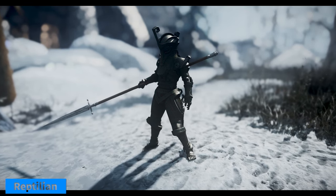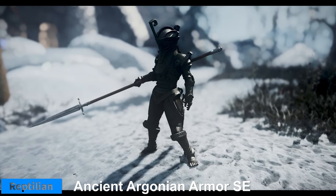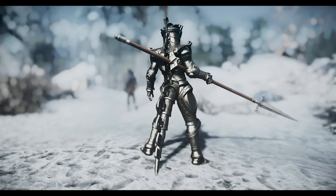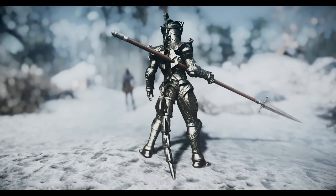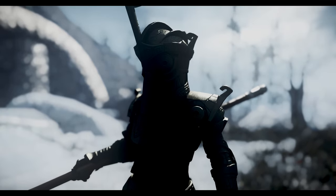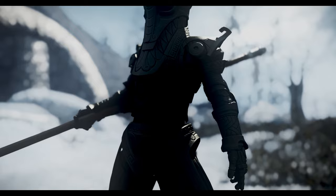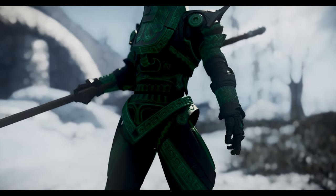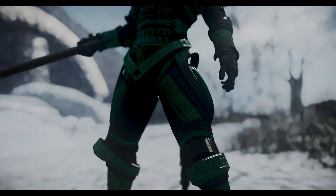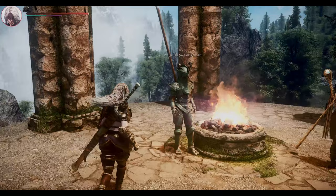Another mod that enhances the appearance of your character is Ancient Argonian Armor, which adds a new set of light armor for Argonians. The armor is based on the Ancient Argonian civilization that existed before the Hist, and has a unique and exotic look. The armor consists of several pieces, such as a helmet, chest plate, gauntlets, boots, and a tail cover. It's a great choice for anyone who plays as an Argonian, or wants to add some diversity to their wardrobe.